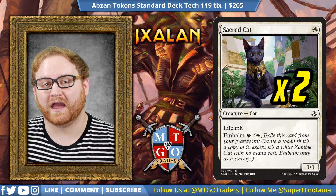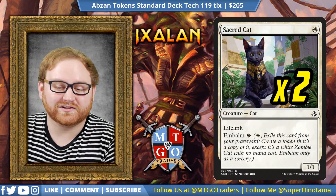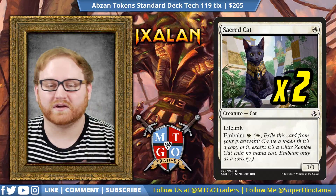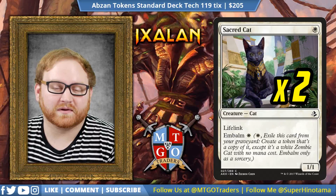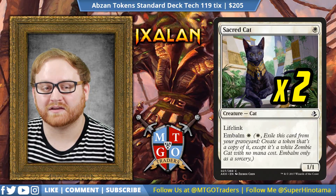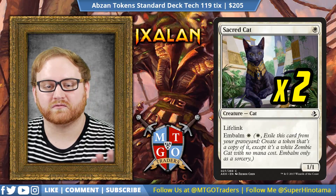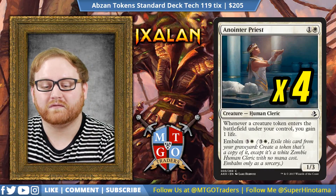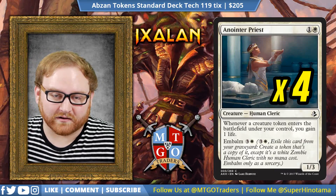We're starting out with two Sacred Cat. There are two more in the sideboard, so I was thinking about doing a four-of, but I think a two-of here is just fine for that Embalm trigger. It's just a really great beater, a really great turn one play — a 1/1 lifelink. It's going to gain you life and it's going to make probably two 1/1s in the field later in the match thanks to Anointed Procession.